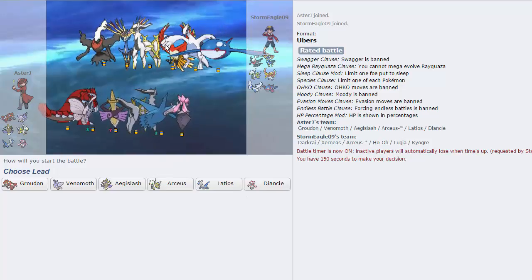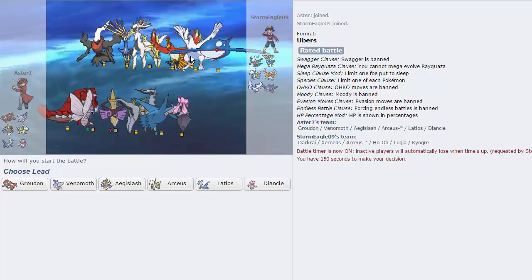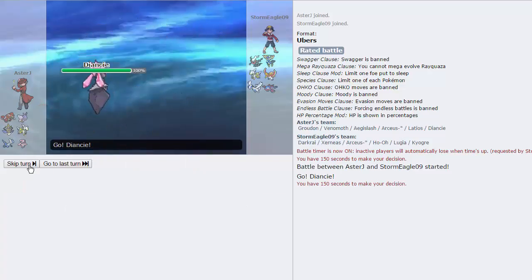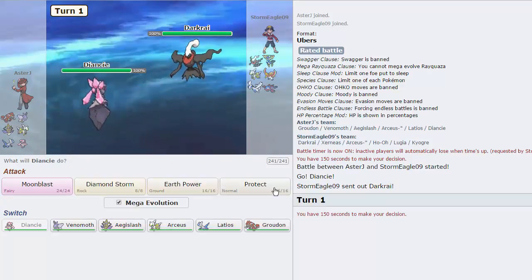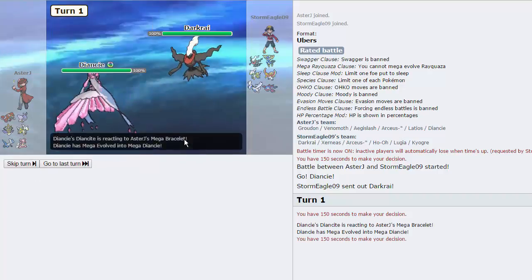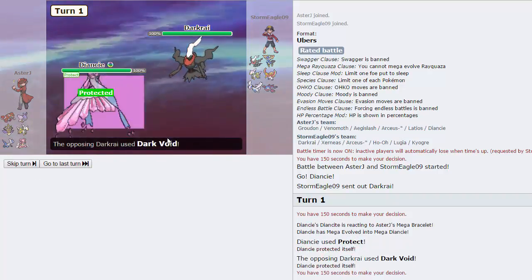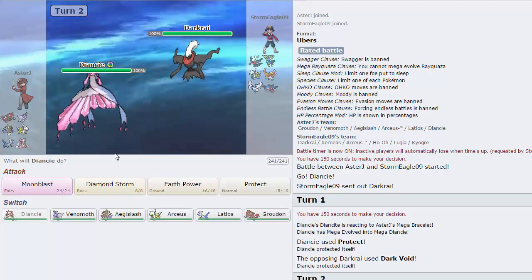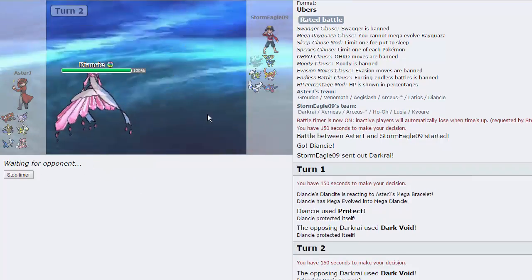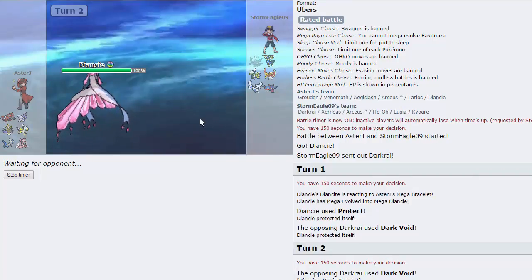My opponent has the annoying core of Ho-Oh and Arceus, probably Normal. Wait — haven't I seen this team before? Anyway, I think just leading with Diancy is fine as my opponent is gonna lead with Darkrai. This is a free Protect right here — he should switch into Kyogre, but I'm not gonna risk that because if he Dark Voids this it's bad. But he can't knock me out, so I'm just gonna go for Moon Blast. He doesn't realize that I'm Magic Bounce I guess, and he's gonna lose his Darkrai there turn one.